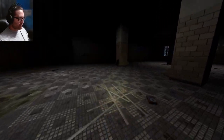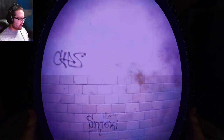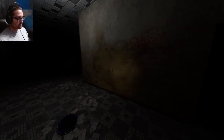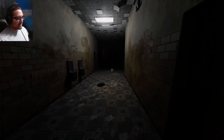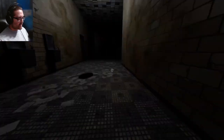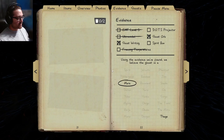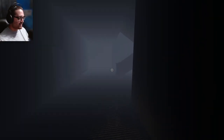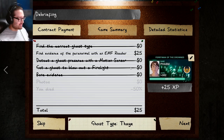I'm just going to go get hunted — the Thaye has aged enough. Let's use the cursed item, get hunted, and see what this actually is. I think it's going to be a Moroi because it hasn't hunted with the light on, and a Thaye probably would have hunted me by now. Oh, there's the mirror. I really feel like a Thaye would have hunted me by now. We know it's in the bathroom. It's hunting! I'm just going to say it's a Moroi and hope for the best — it would have been slow by now, and the Moroi evidence should have been spirit box.